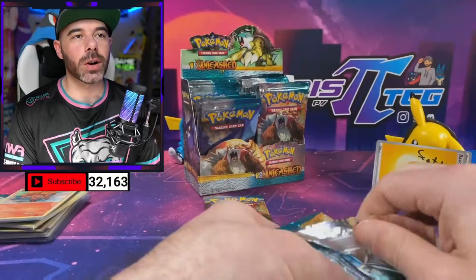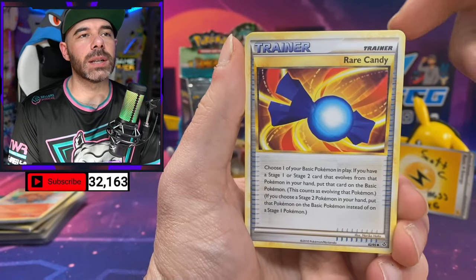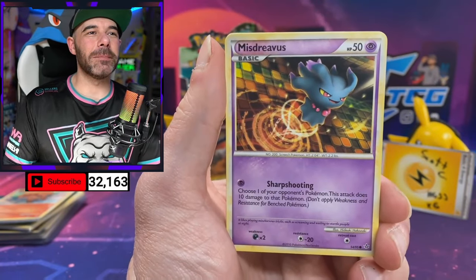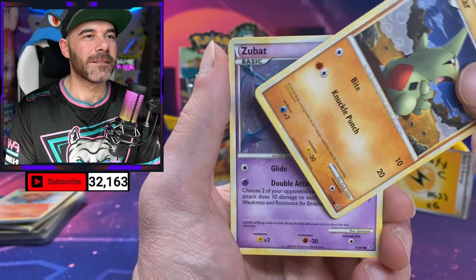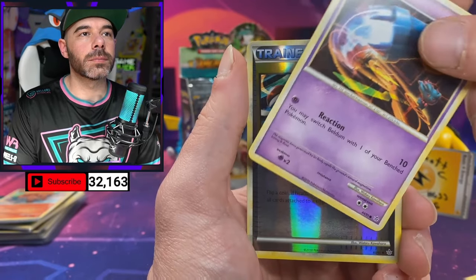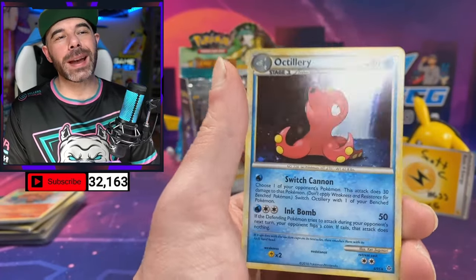Let's do this for Scott. There are about nine packs remaining. Also, if anybody wants to get in the break, the packs are listed in the chat. We got Pupitar, Squirtle, Misdreavus, Larvitar, Zubat, Beldum — I love the Beldum artwork. We have a Reverse Super Scoop Up, and an Ampharos regular Holo.